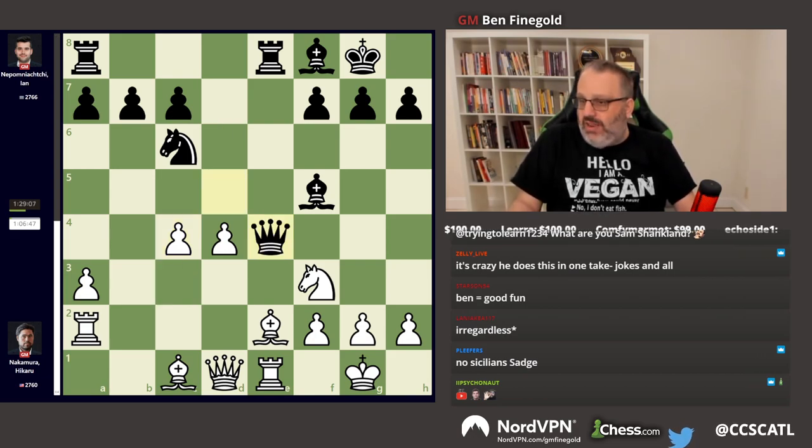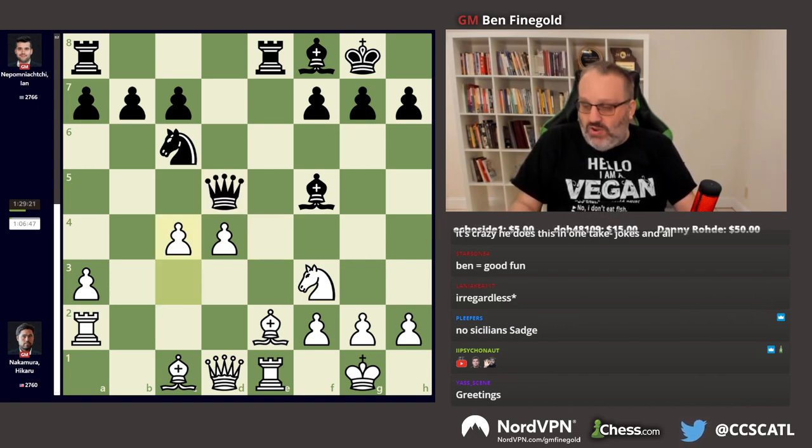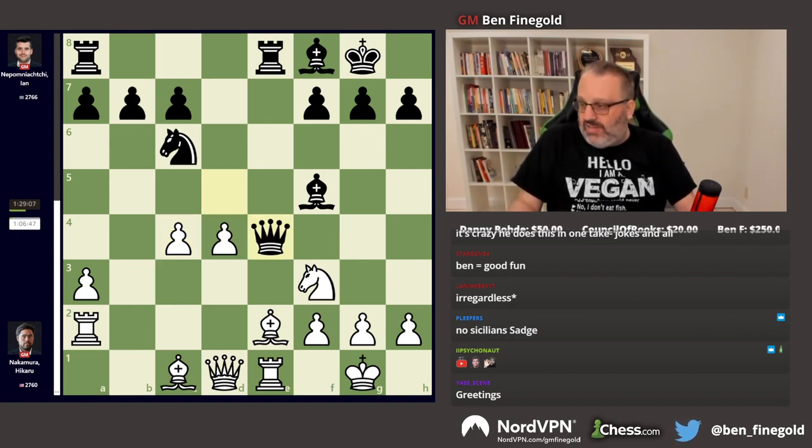Jan pretty quickly played Queen E4. I did assume this is his prep, but it's not good prep. I think Queen E4 is a mistake. I think Queen D6 and Queen D7 each should lead to equality. Queen E4 gets the Queen in trouble.